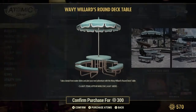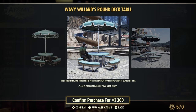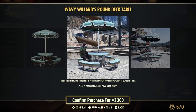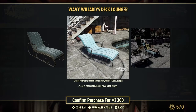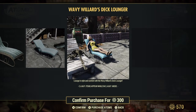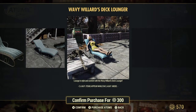And then of course, the deck table. Now look, that looks clean — that does look very clean. Looks like it seats four. And then of course, the lounger — the deck lounger. Kick back in the atomic sun. That red lobster tan that you got going — it's worth it.